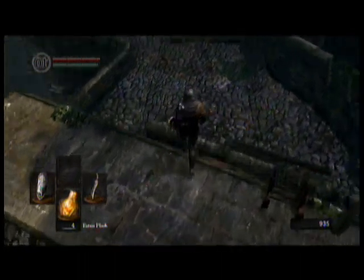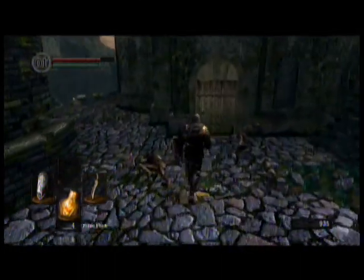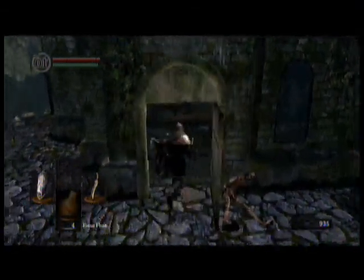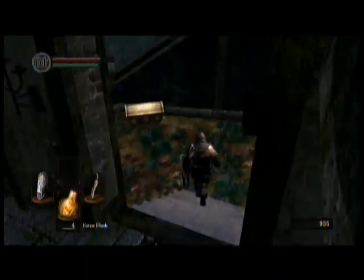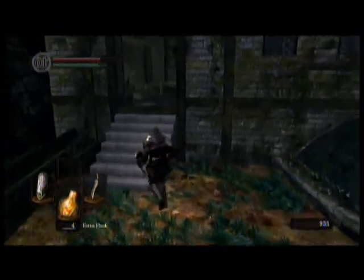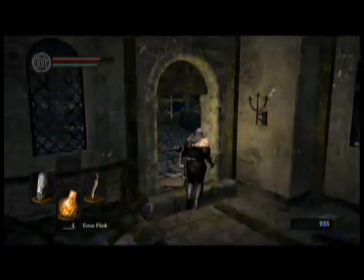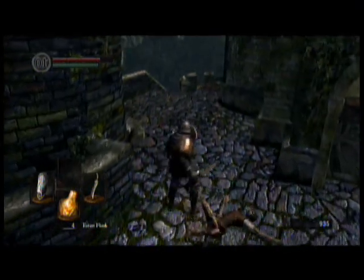Another good thing about the master key is you can open this up. You go through here and this is going to be your gold for this part of the game: Gold Pine Resin. Gold pine resin gives your weapon a lightning attribute, and it causes your weapon to do about ten times the damage that it normally does at this point in the game. It's ridiculous.